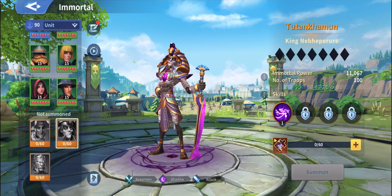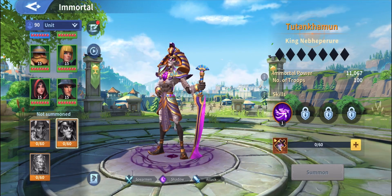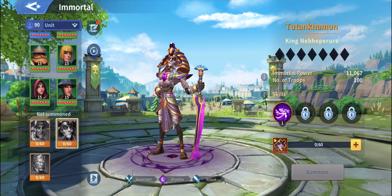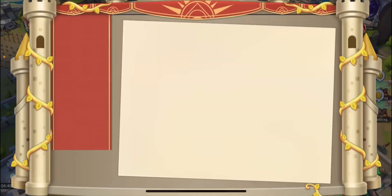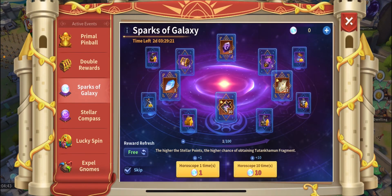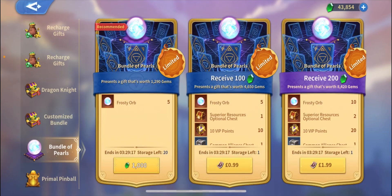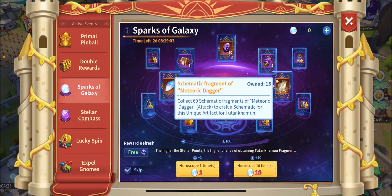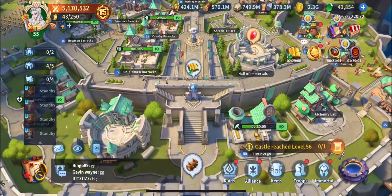The only way you're gonna be able to unlock this immortal is through the Tails Roulette, but also you're gonna be able to unlock him with the Spark of Galaxy. As you can see, you're gonna be able to purchase those pearls or spend some gems on it in order to achieve this immortal. The good thing about the Spark of Galaxy is you also get the immortal and his exclusive artifact, which is really really nice.